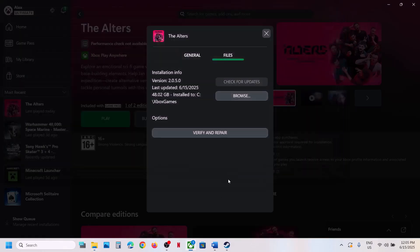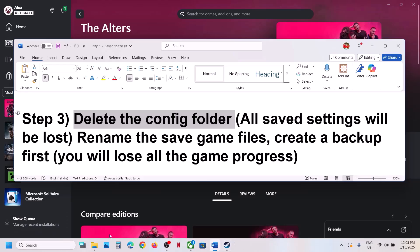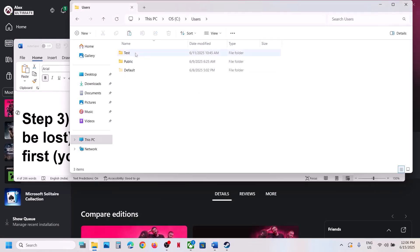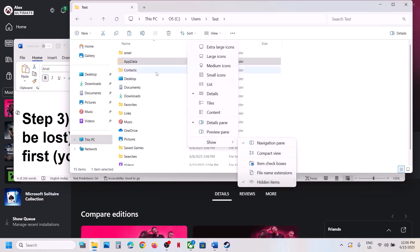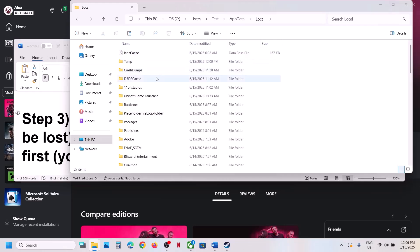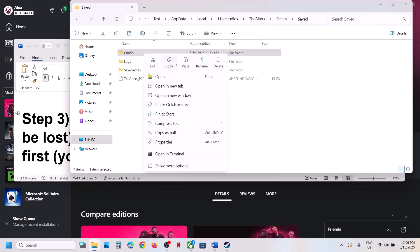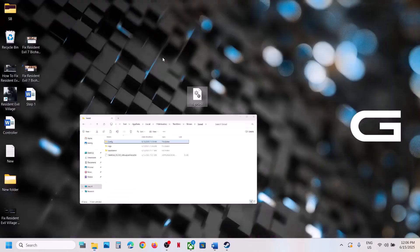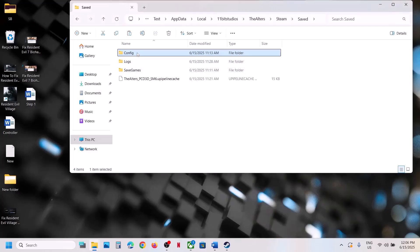The next step is to delete the config folder. For Steam or Xbox Game Pass users, go to This PC, open the C drive, open the Users folder, your username folder, then AppData. If you don't see AppData, click View, select Show, and put a check on Hidden Items. Open the AppData folder, open Local, open the 11 Bit Studios folder, open the Alters folder. If you're on Steam, open the Steam, Saved folder — here you can see the Config folder. Deleting it will reset all game settings, so create a backup first by copying it to the desktop. Then rename or delete the config folder.